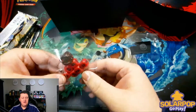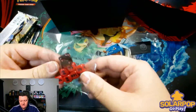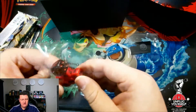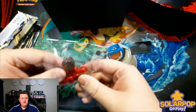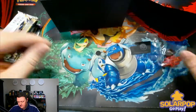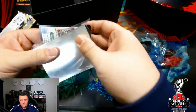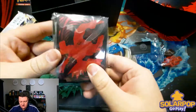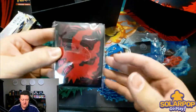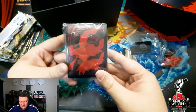Then they give you something all players need: dice and damage counters. The damage counters help track how much damage your Pokémon has taken, and the die is an official Pokémon tournament die you can use to determine who goes first. Then we also get some sleeves — here are some Darkrai sleeves, and the sleeves in the ETB usually match the ETB artwork, and this is no exception.